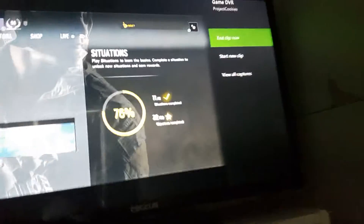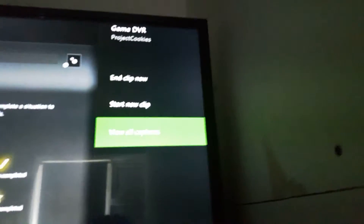It will usually take you to the menu. You want to scroll all the way down to Game DVR, click on Game DVR, and then it gives you three options: end clip, start new clip, and view captures.